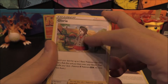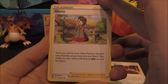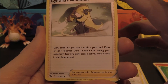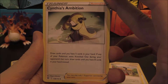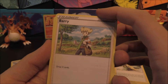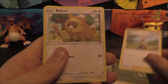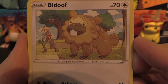Gloria's from Sword and Shield — that's the starting house. And Cynthia's Ambition is from the new set as well: draw cards until you have five in your hand, but if any of your Pokemon were knocked out during your opponent's last turn, draw until you have eight instead. Barry from Diamond and Pearl: draw three cards — like your Hop. We get the Bidoof and Barry's in the background with some Starleys in the tree. Gorgeous artwork.